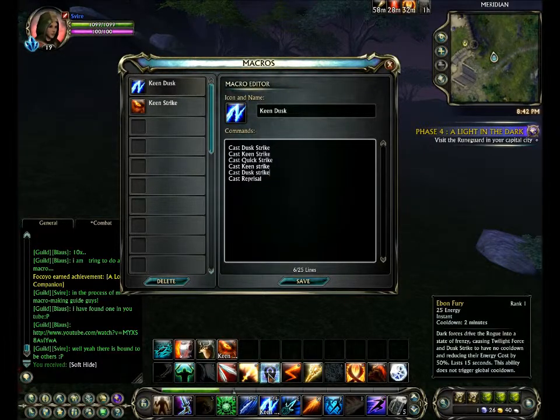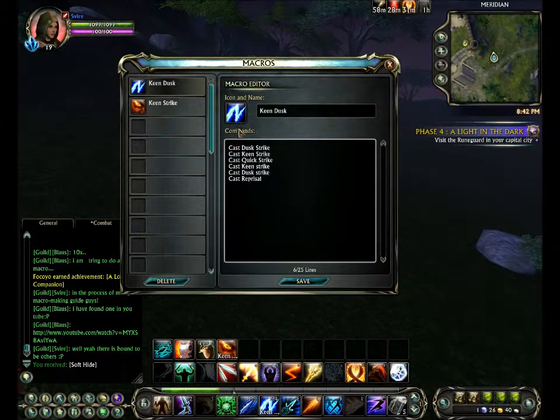Also, if I click Emberfury, which reduces my energy cost of my Twilight Force and my Dusk Strike by 50%, my Dusk Strike — if I keep clicking my macro — it'll do Dusk Strike over and over again because that'll be the least amount of mana out of all of these. So basically you've just got to put them in the right order and it should be pretty effective.